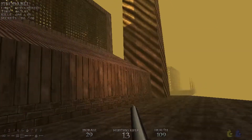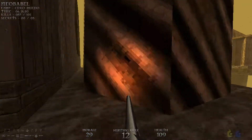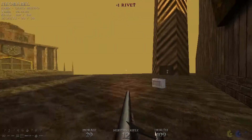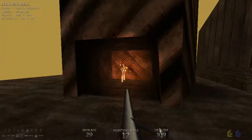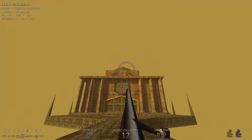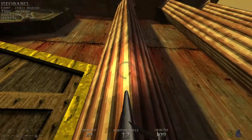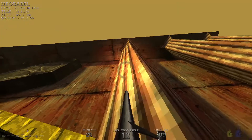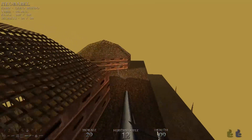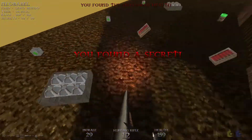Let's head over to this building right here. That switch we hit that opened up the smoke stack is right here — that's the first secret. Let's grab the climbing thing and we're going to climb this building right here, then climb right up to the top to grab this secret. Then hop down here to grab secret number three.